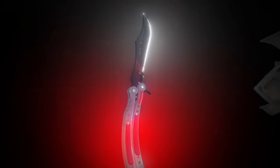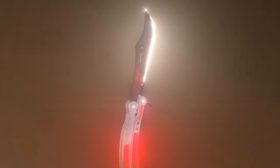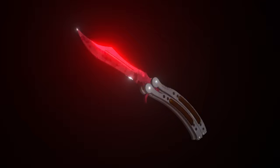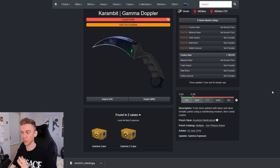And we can't forget the Butterfly Doppler. I think Butterfly Knives are the most expensive knives out of all knives, just by base value. And if we could get a Ruby, or a Sapphire, or an Emerald Butterfly Knife Doppler, that would just be insane. And last but not least, we have the Karambit Gamma Doppler. I think you're probably sensing a little theme here with the Dopplers and the Case Hardens - but if we hit the special variation of these patterns, we've won the game.